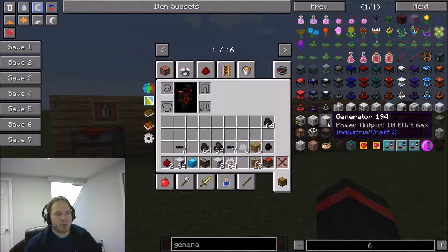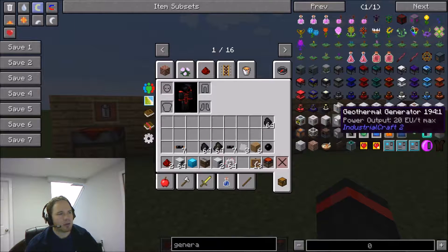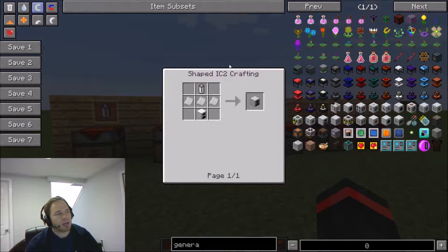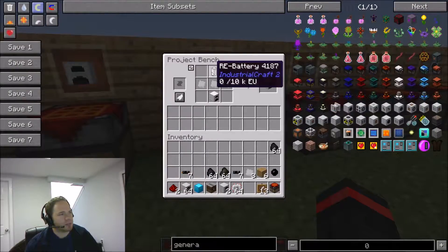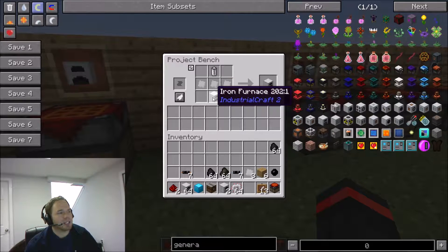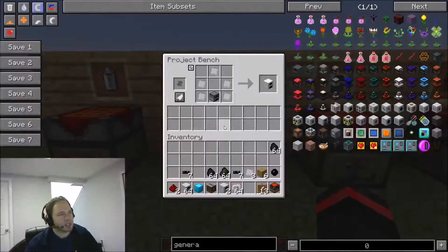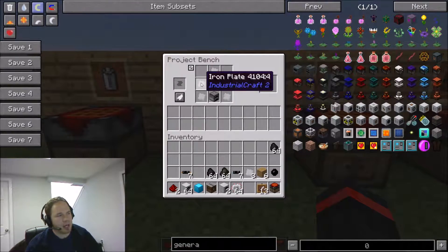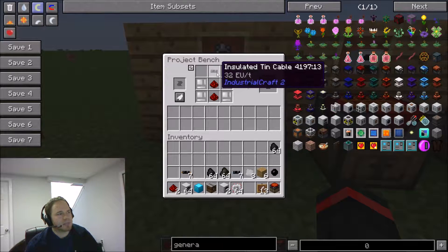I'll do a quick run-through of the recipe. If you search for something, hover over it, and press R on your keyboard, it will bring up the recipe. The generator takes a battery, iron plates, and an iron furnace. The iron furnace is made with a standard furnace — cobblestone arranged in a square — and iron plates are just iron smashed with a hammer.